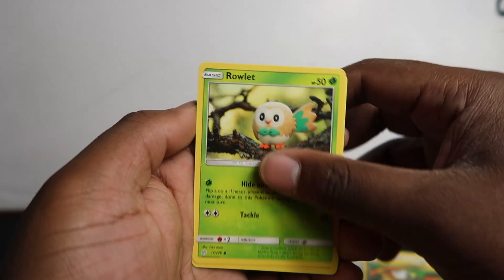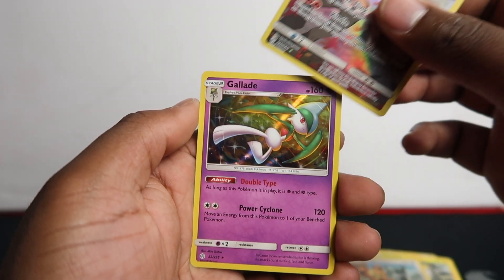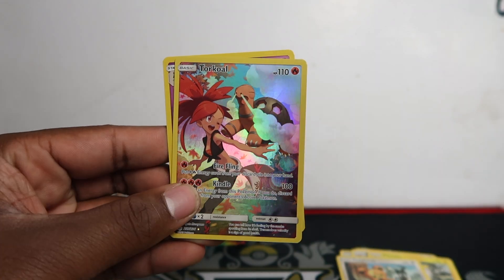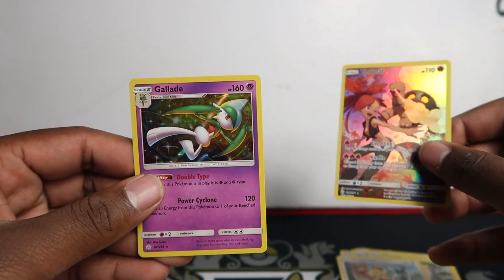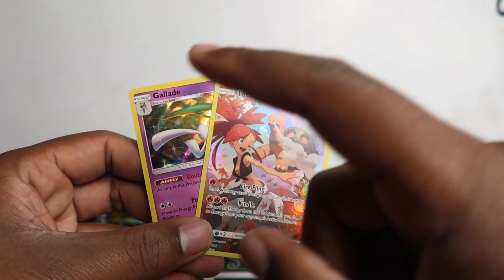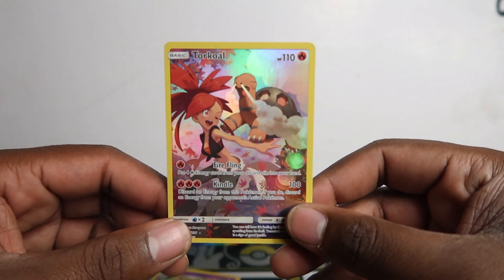Let's open the first pack. We've got Jangmo-o, Rowlet, Inkay, Pikachu, Teddiursa, Torkoal — and boom, we've got a holo as well, so there's an error. When you get one of these character cards in a green code, you usually get secret character cards. That's normal, but to get a holo rare is not normal — with a green code you can't normally get it, and with character cards you don't get a holo GX or full art. But with these error reprints you can.